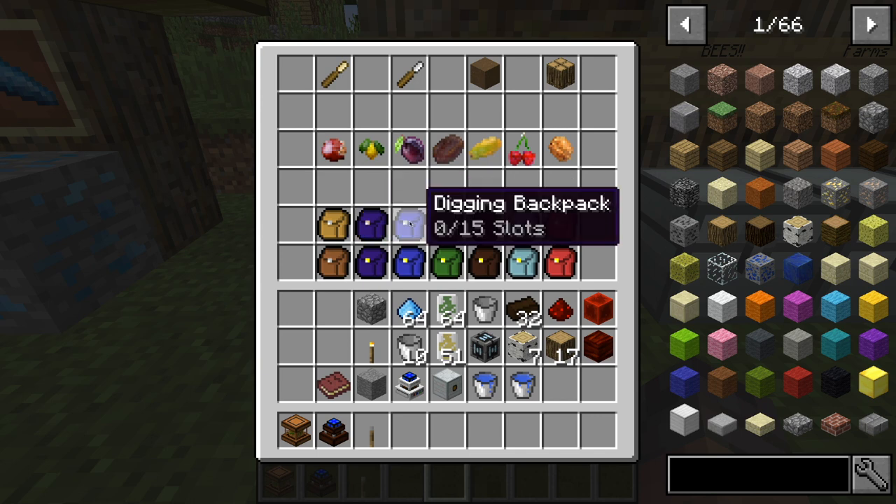For example, the digging backpack will store sand, clay, dirt, gravel, all that type of stuff, and it'll put it in its own stacks. The hunting backpack — any animals you kill, any skin or meat that you gather, will go into that backpack.